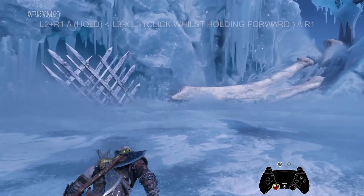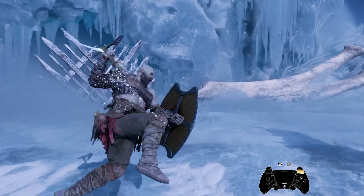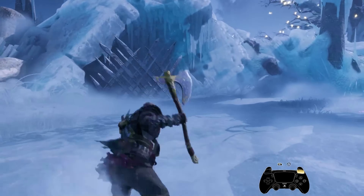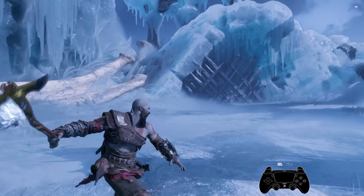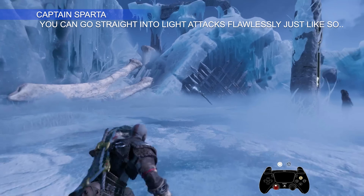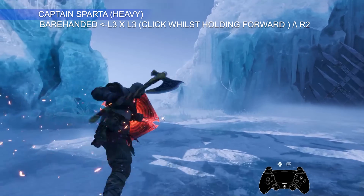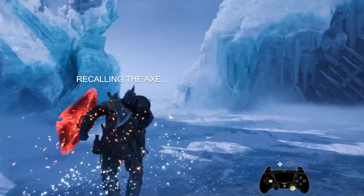This next one I'm calling Captain Sparta. All you have to do is recall your axe just after you sprint while barehanded — this gives you iframes and lets you throw your axe while leaping forward toward the enemy. To perform this: after throwing your axe, hold Triangle; as soon as the recall action takes place, dodge backwards and immediately input L3 while holding the left analog stick forward, followed by R1. For the heavy variation, you're simply barehanded and immediately recalling the axe without throwing it first.